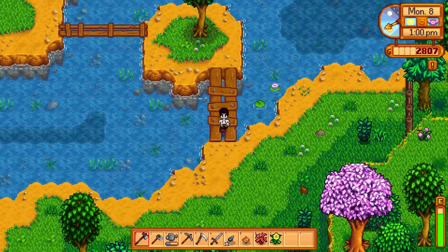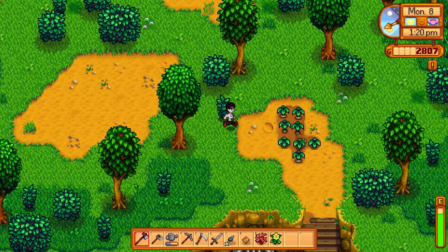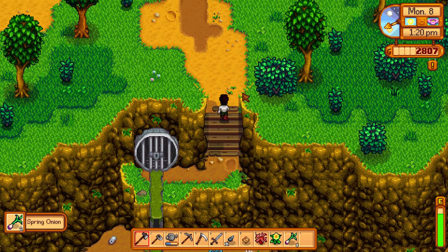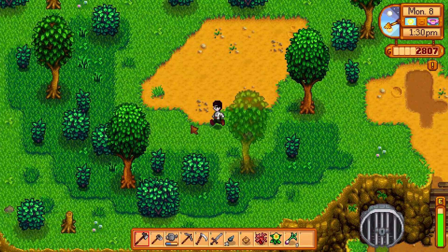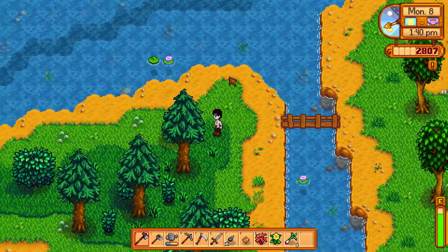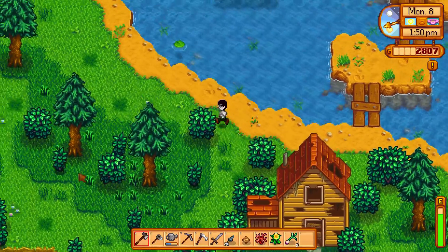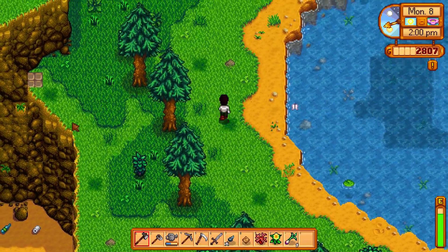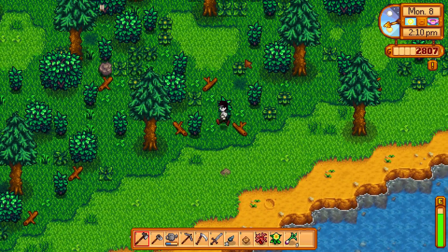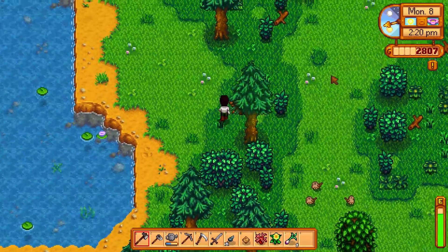Let's see if we can find a horseradish or just some more forage to make money. Oh, there's a whole bunch of spring onions here — lots of spring onions. Get all those harvested, and another one down here. Let's head across the river and see if there's any forage over there, and then we'll figure out what to do with the rest of the day. I'm still not seeing a horseradish unfortunately, so it's going to take us a little bit longer to get the horseradish for the community center — it doesn't seem to want to spawn one, but that's alright.